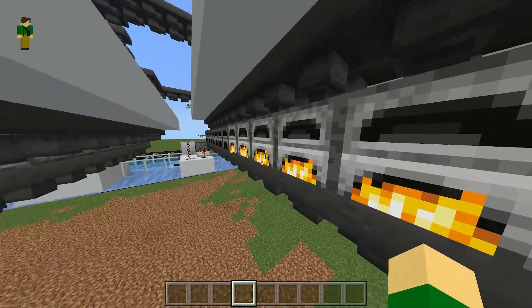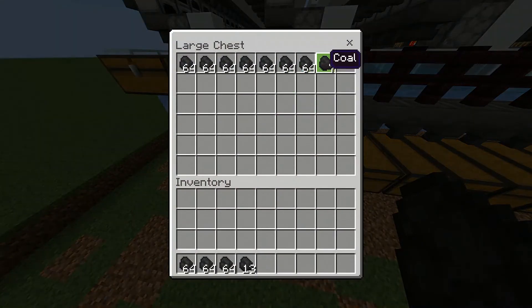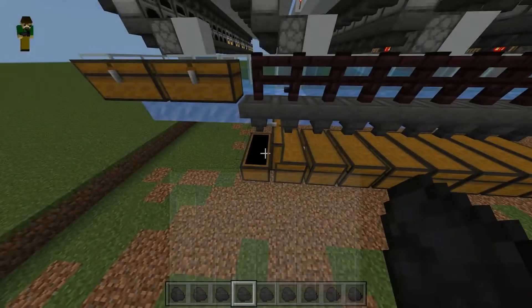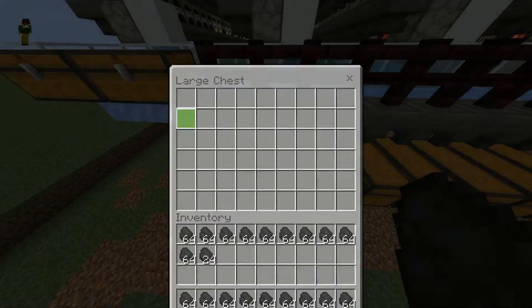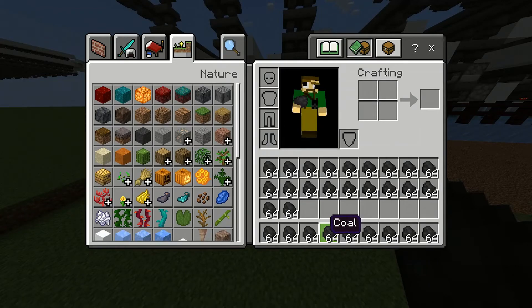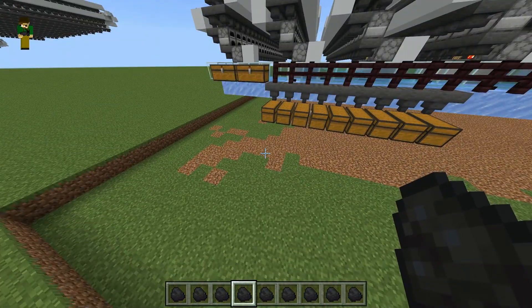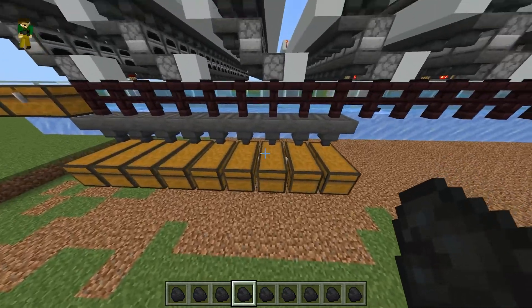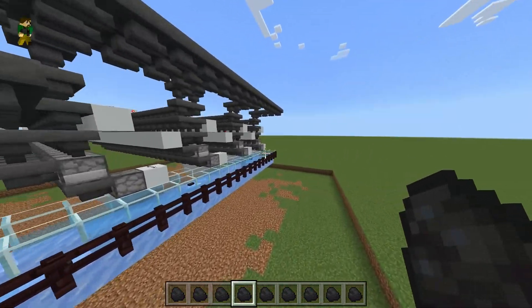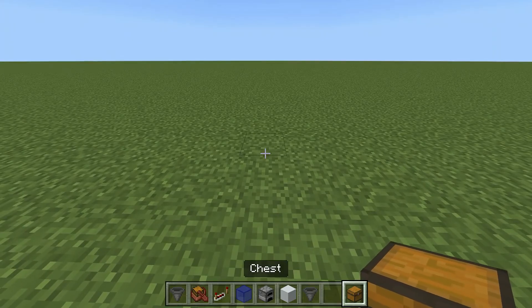The smelter has finished — we've got a few furnaces that just haven't turned off yet, but that isn't a problem. Taking all the items out of the hoppers and chests, we should see exactly a single chest worth of items. There were likely some items left in the chests from before, but it did smelt all of those items and output them correctly. Now let's jump into the tutorial.